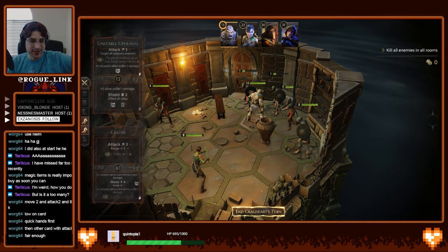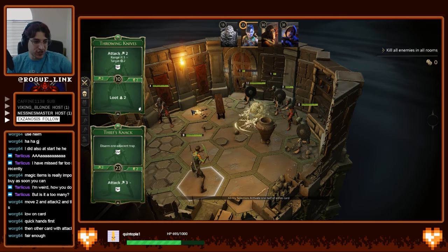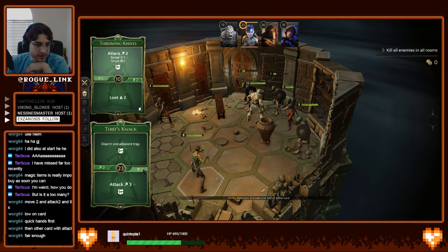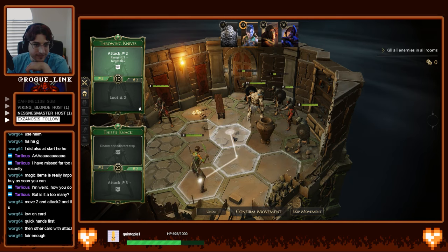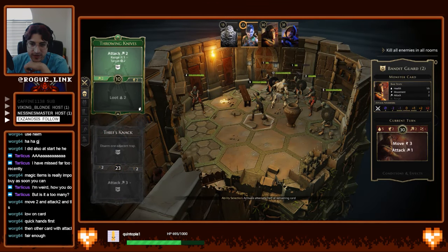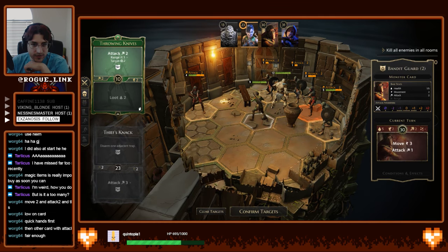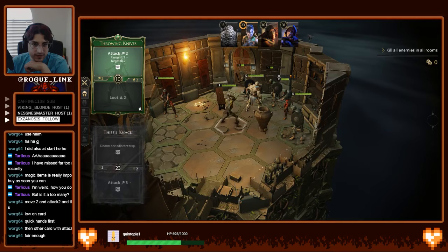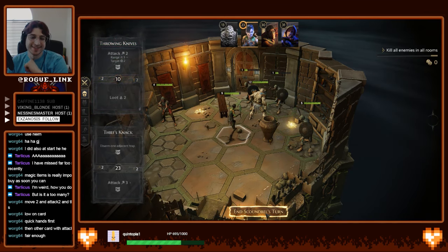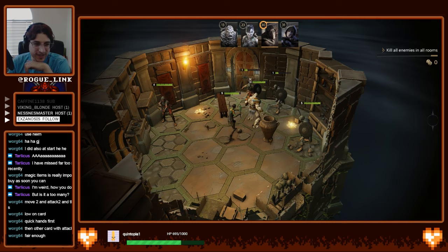Yeah, see, this is exactly why I wanted to use the throwing knives. You gained 15 gold — hey! Oh, that was a chest. So now let's use the pot for cover, move two — confirm movement. Archer, that's going to be two damage, that's going to be one damage. Let's go here and here. Minus two — why? Receive two damage. Well, at least these two are set up for a nice clean AOE kill next turn.